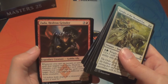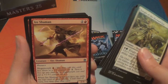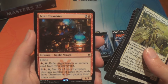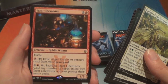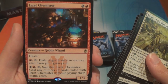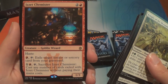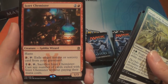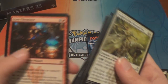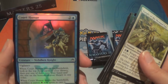We have Zada, Hedron Grinder, Kavu Predator, an Ire Shaman, and Isochron — wait — Izzet Chemister: red two, haste, so a 1/3. Red and tap: exile target instant or sorcery card from your graveyard. One red and tap, sacrifice Izzet Chemister: cast any number of cards exiled with Izzet Chemister without paying their mana costs. That seems fun to play with. And a foil Court Hussar.